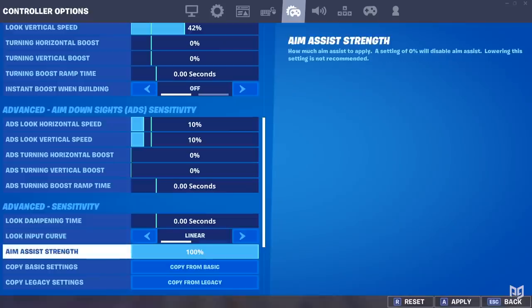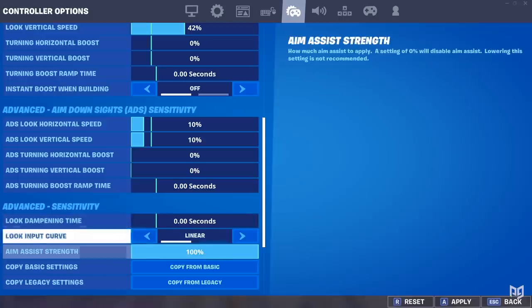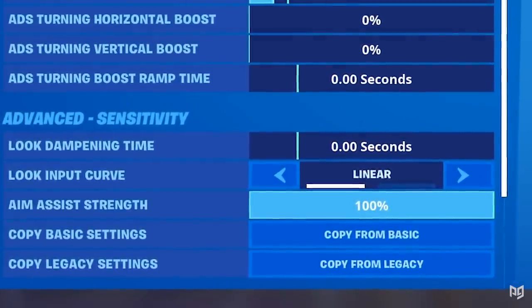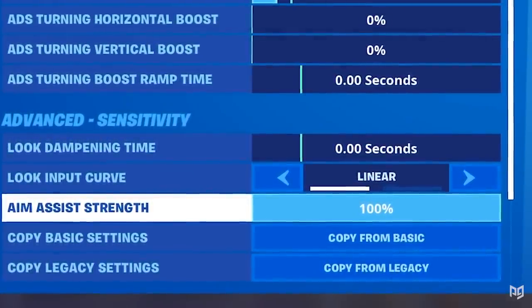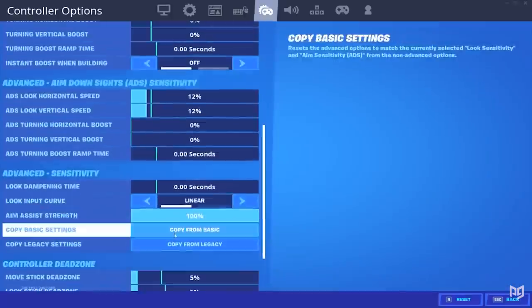We're going to be setting our aim assist strength to 100% — who's not going to do that? Also make sure that your look dampening time is on zero seconds. This has to do with boost, so we're going to make sure that it's also off as well. And last but certainly not least, we have the infamous dead zones.